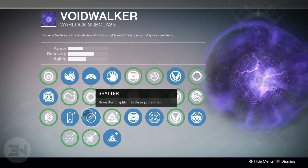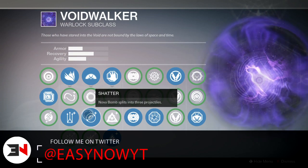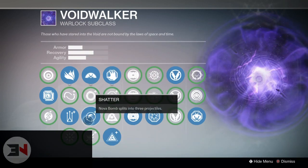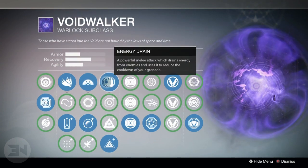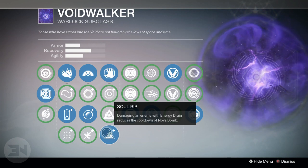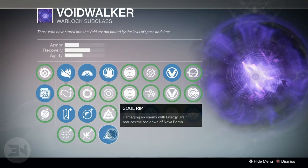For my Nova Bomb, I use the Shatter where it splits into three projectiles. I feel like this is the better of all the ones you can actually choose. For PvP, it just gives you that bit more chance where you might catch a person who's trying to fly away or run away. For the energy drain, I use Soul Rip — damaging an enemy with energy drain reduces the cooldown of Nova Bomb, meaning I get my Nova Bomb more often.